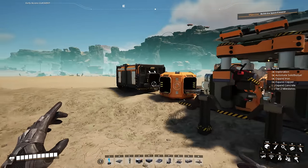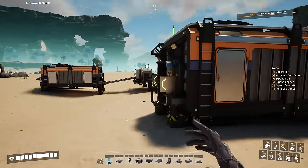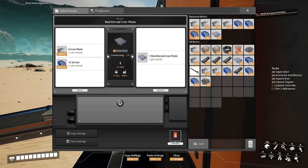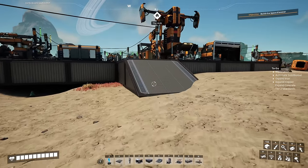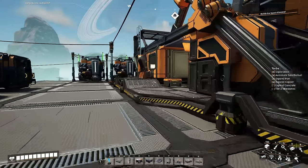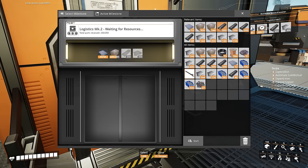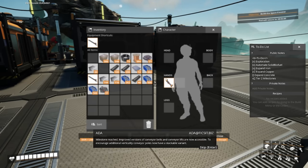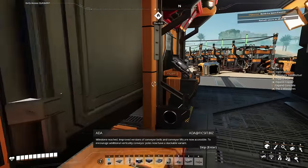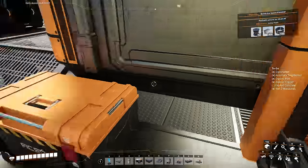Now we'll go and check how many reinforced iron plates we have crafted and see if we can get 50. We're going to go and top up the screws and the plates here. We have 62 which is going to be enough for the milestone. We're going to go ahead and send that off, which is going to unlock our Mark 2 belts and also unlock the stackable conveyor poles which we're going to need real soon. We'll send this in and launch the pod. And just like that it pretty much completes the tier 2 milestones that we're going to be going after.